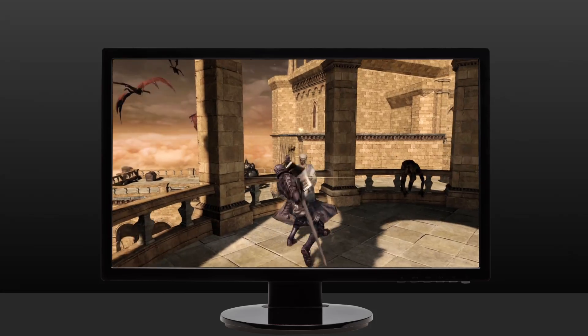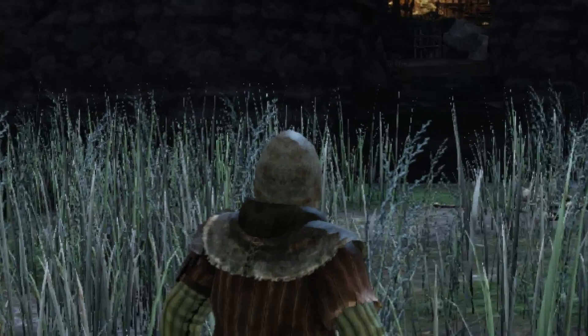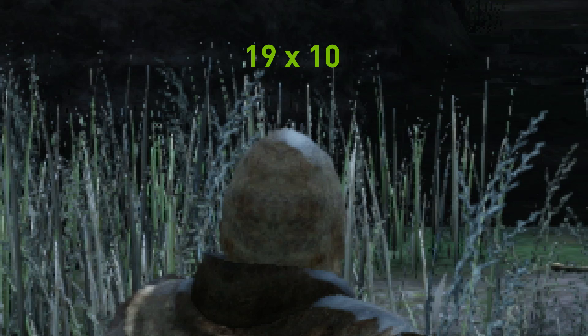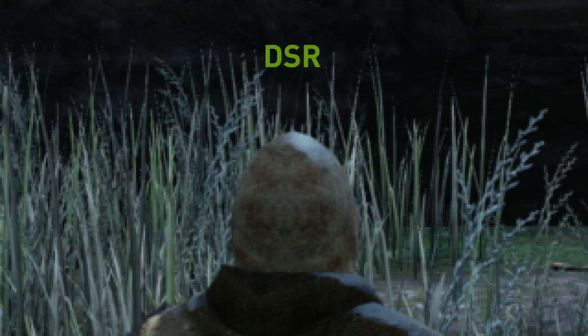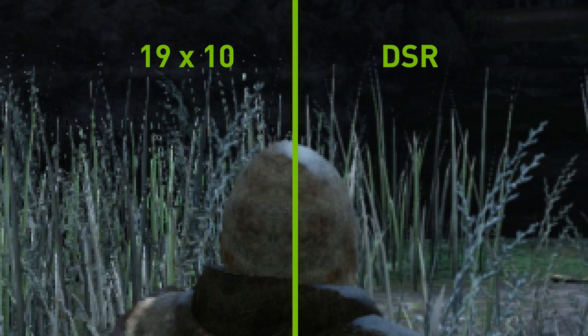This reduces artifacts caused by rendering at low resolutions. This image, as an example, is a fragment of an image generated at 1920x1080. That same scene is shown again here, but now it's rendered at 4K using DSR and then downscaled to 1920x1080. The image shown is exactly as it would appear on your monitor, and comparing the two you can see the improved texture and edge quality.